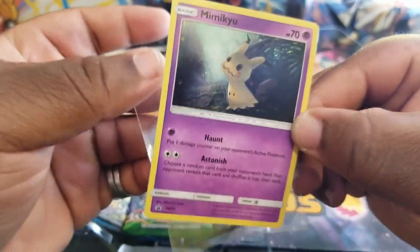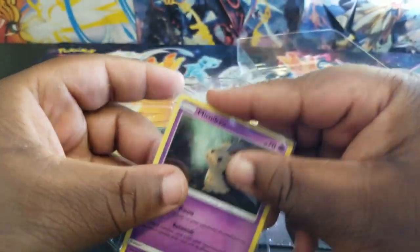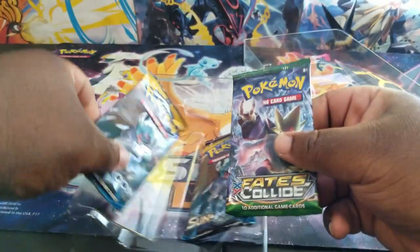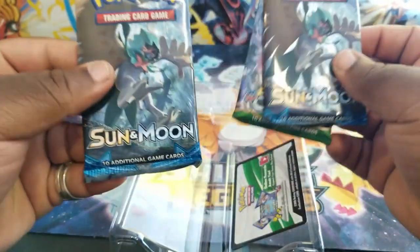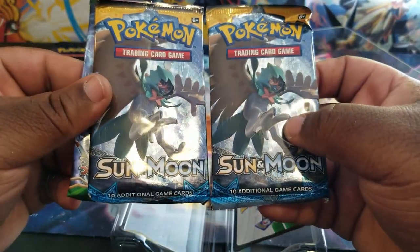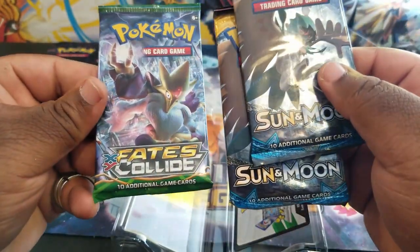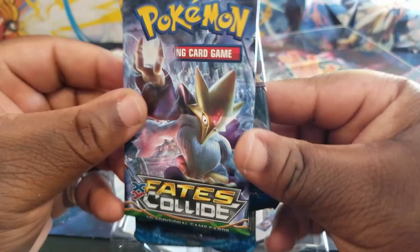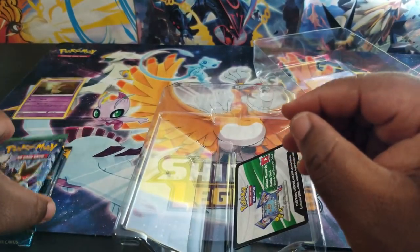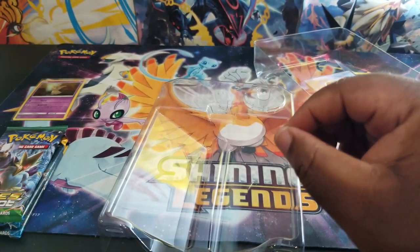Let's sleeve that up because we are not sleeveless over here. We got two Sun and Moon base — both Decidueye. It'd be awesome to pull the Decidueye in one of these packs at least. And Fates Collide, X and Y. Here's the code card for you guys — Mimikyu pen collection code card.